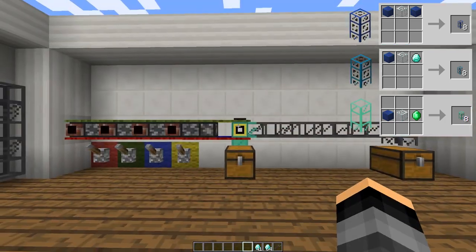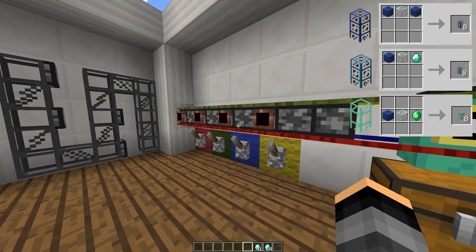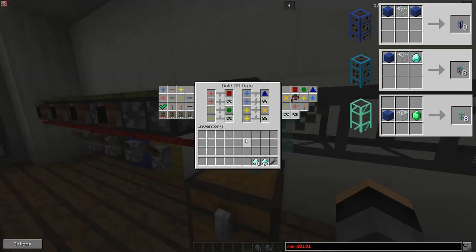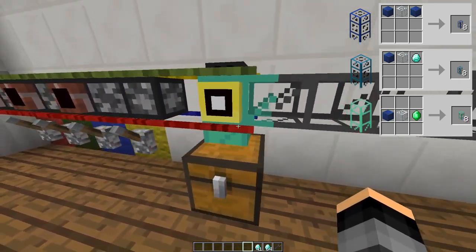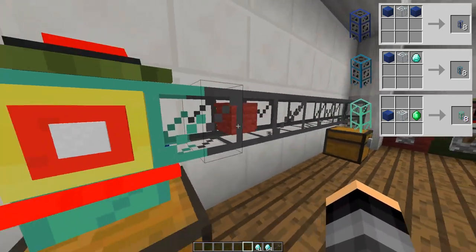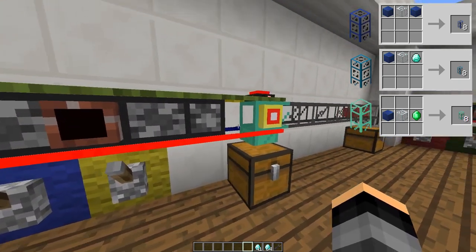Now let's talk about the imzuli transport pipe. This pipe can extract items from chests, but can also have different presets. Right clicking on the pipe will open a GUI where you can add an item to each of the preset slots. These extraction presets can be activated using Buildcraft gates, which I am not going to explain in this video. I am using a pipe pulsar to carry out the extraction process. Here is a look at the presets I have set for this example.